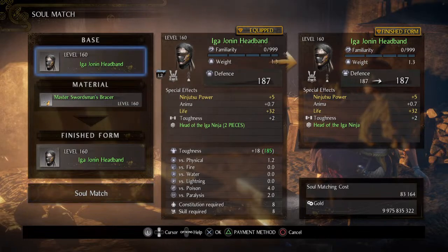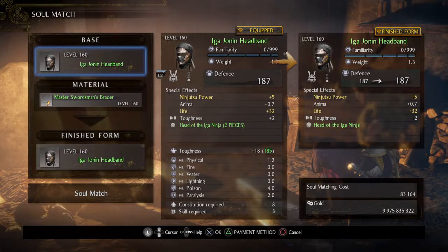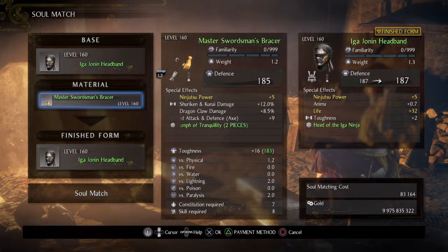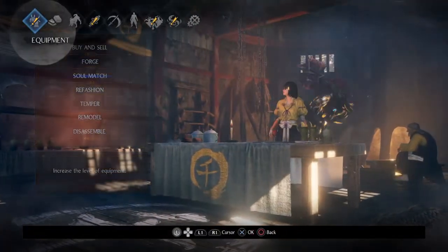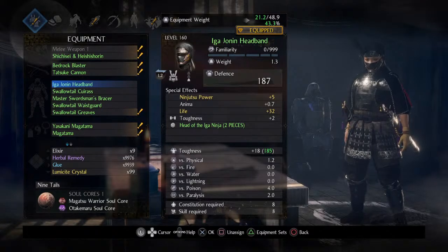First off, at the top you want the armor piece that wants the skill — it needs to be the base. The material needs to be the piece with the shuriken skill, if that's what you want. But not only that — you're also going to need max familiarity on the armor pieces, which is 999.